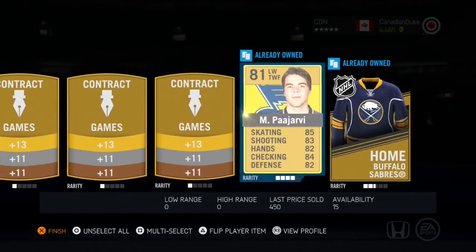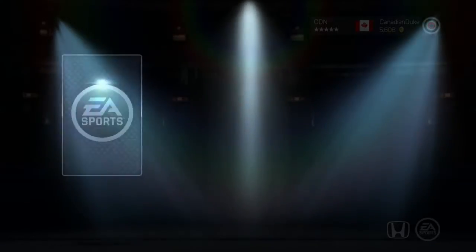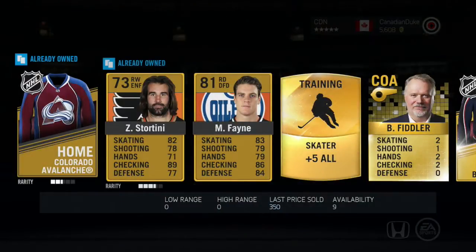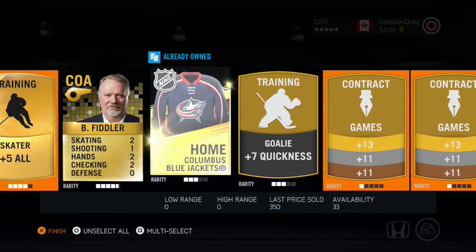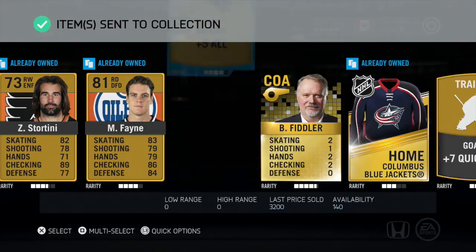Nothing in this first pack at all. Ultimate Edition Pack number two — I think it was Flashdab who pulled a Crosby in his the other day. That was very lucky of him, and I would do some very inappropriate things for that. But yeah, we got Stortini and Fane in this pack, so that's not very good at all.